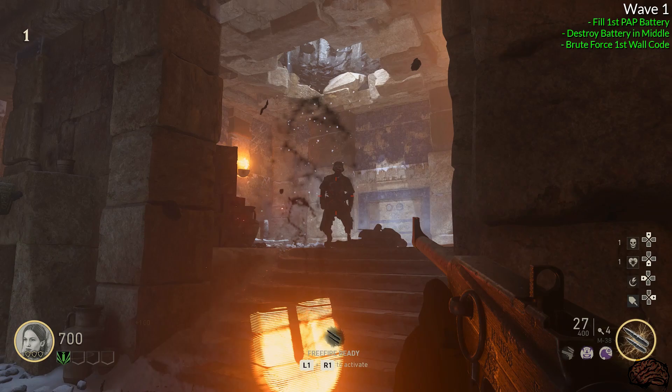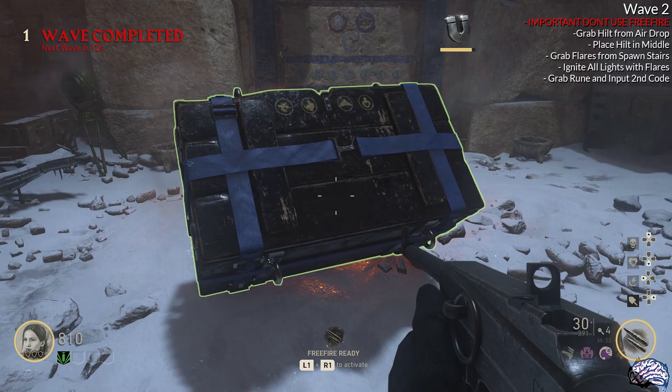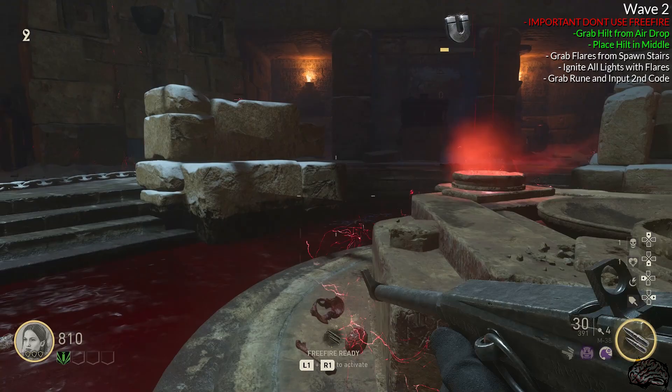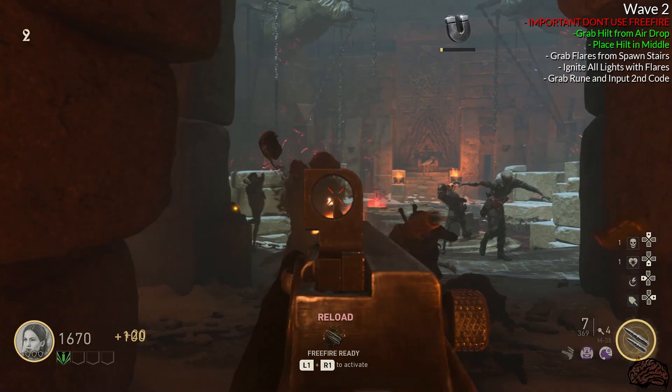On wave two, an airdrop will drop down out of the hole right in front of the rune wall. Open it and you'll be able to pick up the hilt. As a side note, if you remember that box I pointed out at the end of the first map tutorial, that is the same box sitting on the back of the truck. Pick up the hilt, then go back to the middle of the map and place the hilt in the middle ritual thing. This will cause an earthquake and a box will fall onto the spawn stairs — inside are flares we need for the next step.